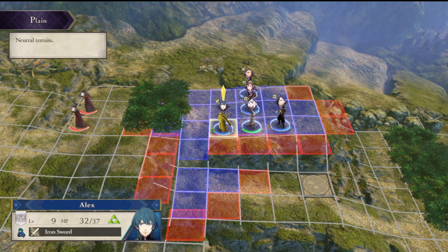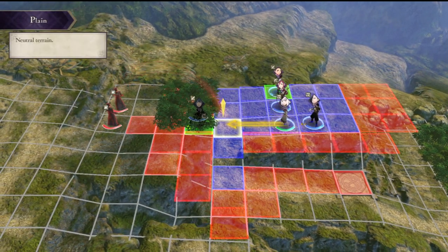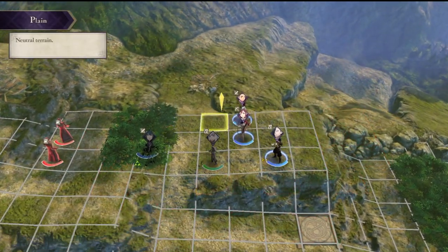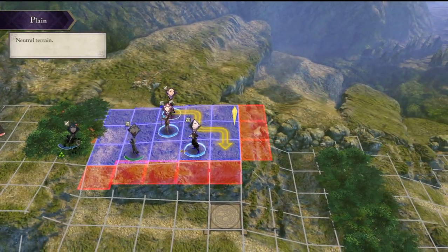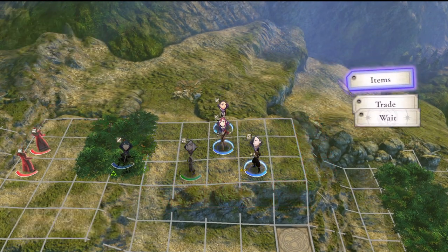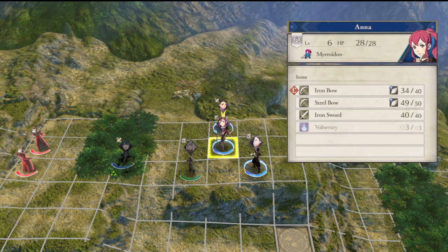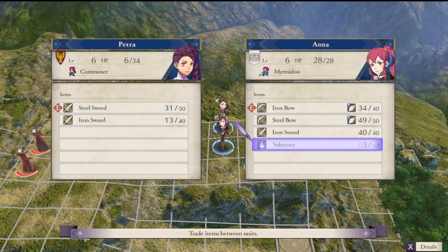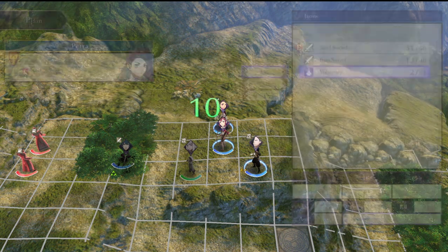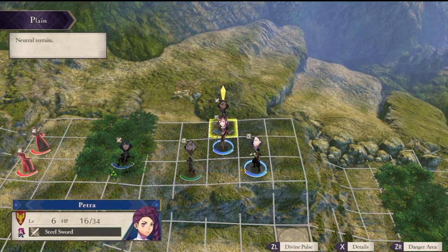Let's see here — I can, and it's worth it to do so. I'm going to put her right there because she's not going to get targeted, and that's what I'm trying to avoid. Petra needs to go here, or maybe just stay where she's at. You can trade nothing to your own characters, which is an extremely useful thing to know.